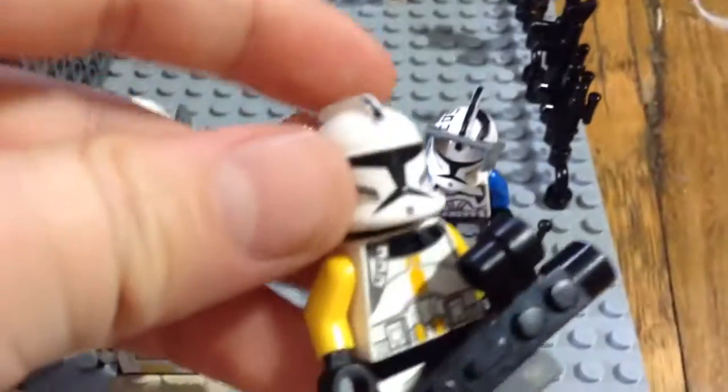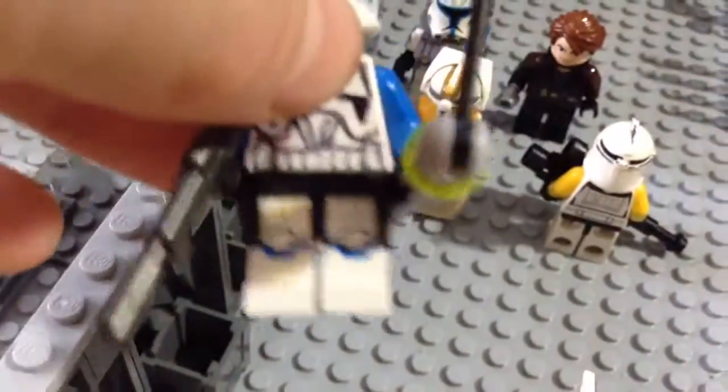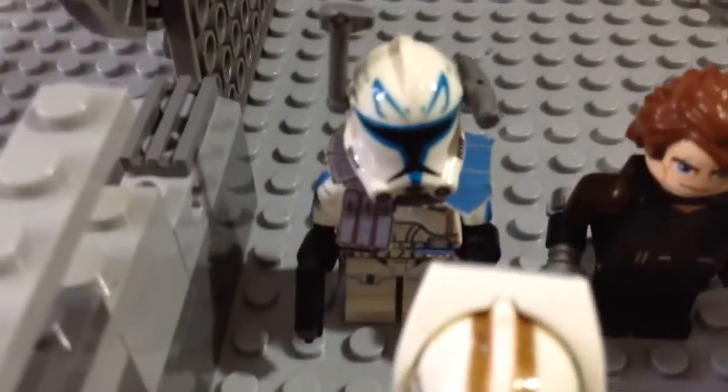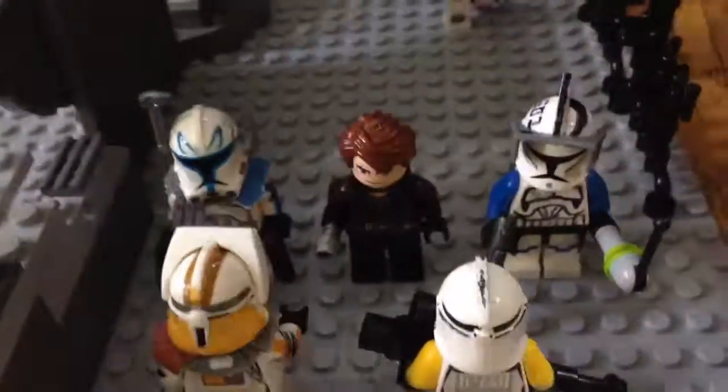Then we have a custom 327th trooper — he needs a good helmet, I have it at my house, I just didn't bring it. Not sure if I'll give him a clone custom saber or not. There's Fang — I did a little bit of customizing on him, put the phase 2 pants and the waist cape on him to show that he's a lieutenant. Then Captain Rex, clone army customs, and General Skywalker — he's the Savage Opress speeder chase version.